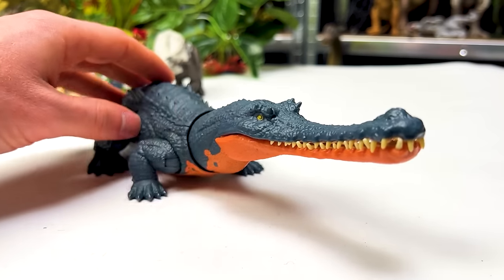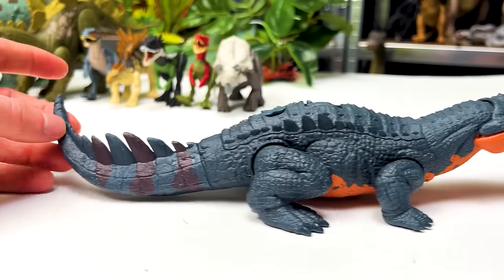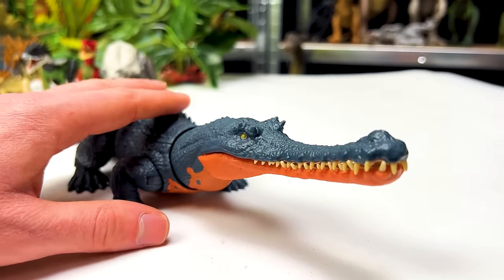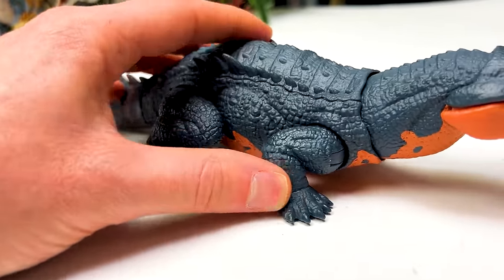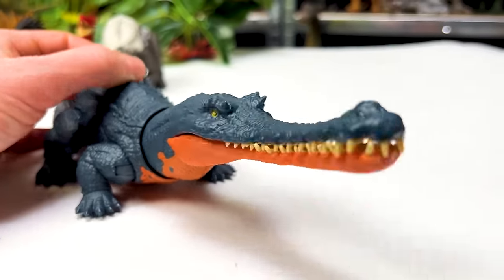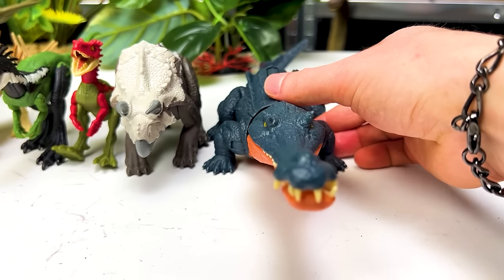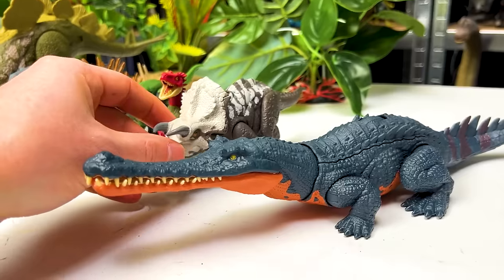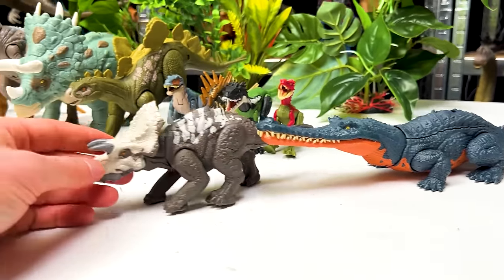Next is a quite large but very short dinosaur — the Gryposuchus, which looks similar to a crocodile or Sarcosuchus. It's fairly adjustable with movable legs and has a spinning dial on its back for chomping action and sound effects. Placed in line, it's actually a little shorter than the Avisceratops, though larger in overall body size.